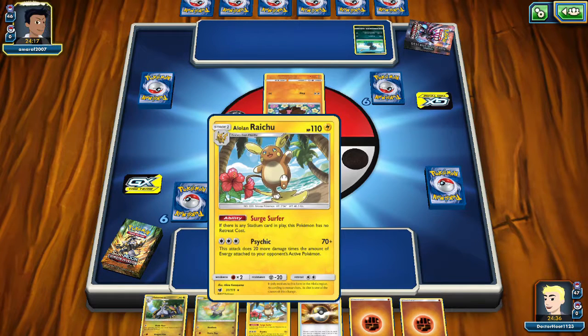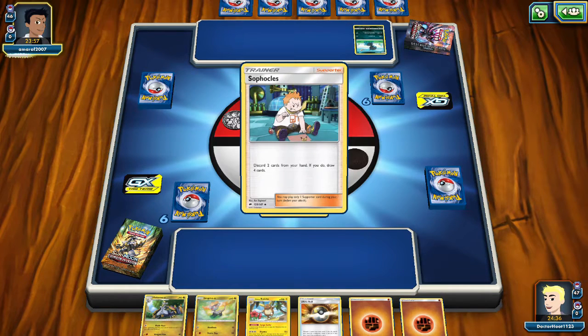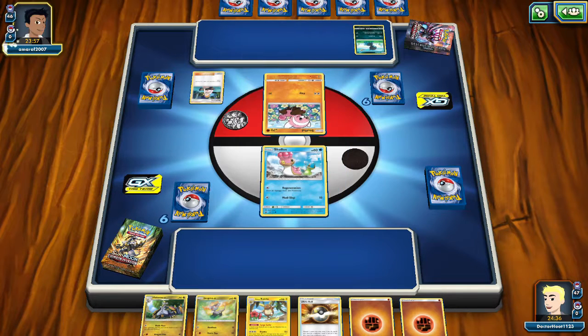Rideshoe is looking more and more like Ultra Ball fodder. But we don't want to get rid of our energy, because that's kind of vital as the game is played.